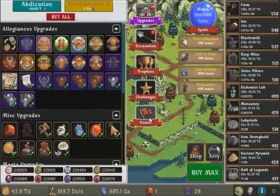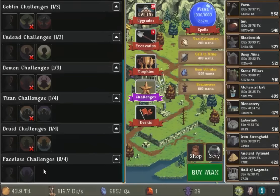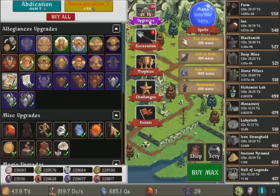I'm back with the final — the first challenge. I'm doing the Faceless Challenge. Let me recall what it actually is: it tells me to buy all the faceless upgrades and have no assistance except from my doses. Looking over there, you can see I've got 29 assistants.